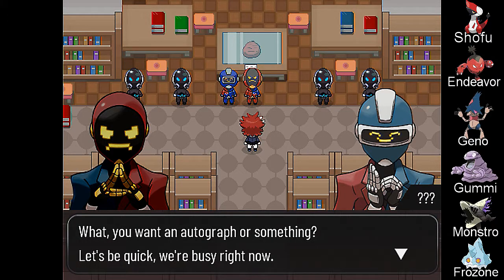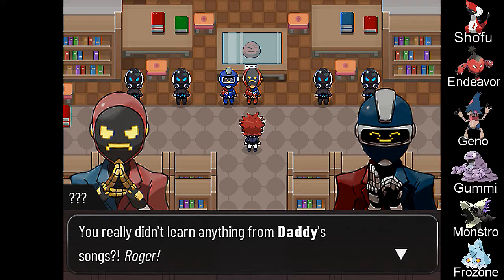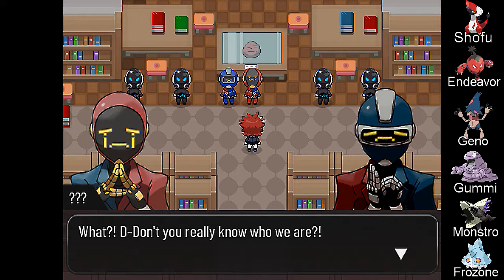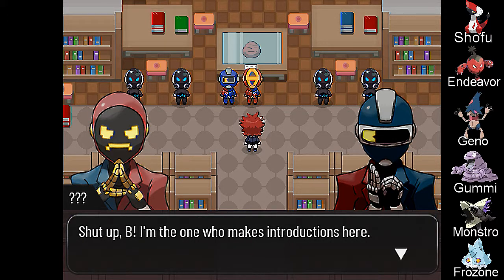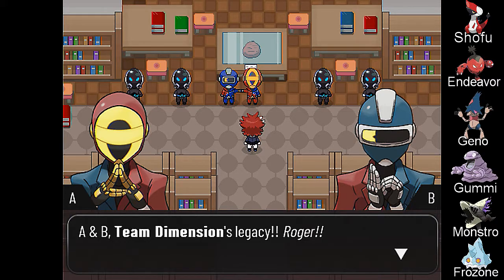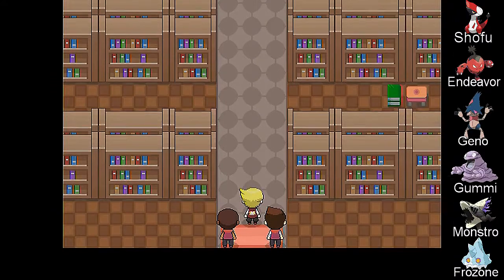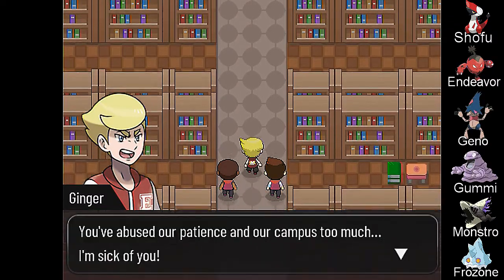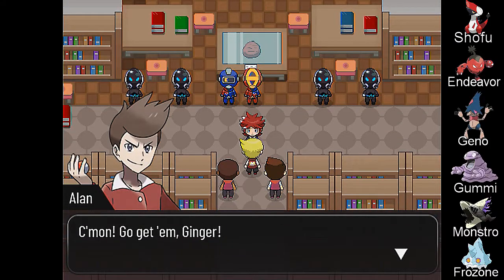What, you want an autograph or something? Let's be quick, we're busy right now. Hey, the hunk of junk — that's not how you relate with your fans. You really didn't learn anything from Daddy's songs, Roger. Don't you really know who we are? We are the si— Shut up B, I'm the one who makes the introductions. A as authority, B as bravery — A, B, Team Dimension's legacy. Roger. What's going on here? You guys are having a party and you didn't invite me? I'm Ginger, Neutron City's gym leader. This building is not a simple library — it's a sacred place. You've abused our patience and our campus too much. I'm sick of you — get out of here now. Go get them, Ginger!